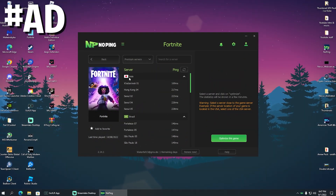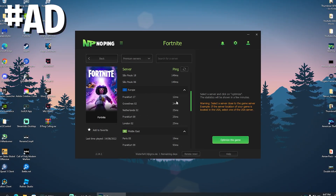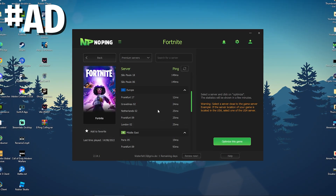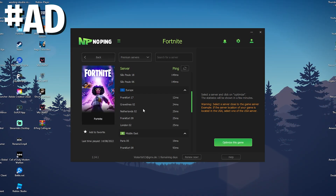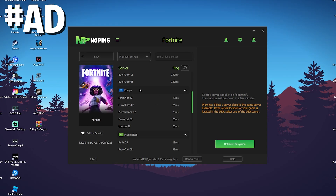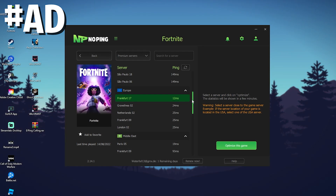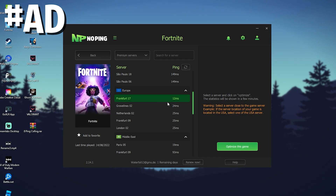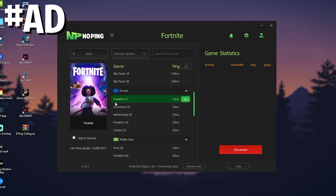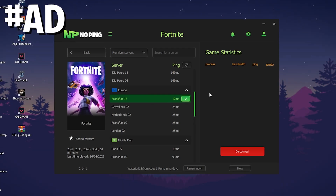Additionally I also want to mention NoPing real quick, which is an amazing tool that helps you find the Fortnite server nearest to you with the least amount of latency. Other than that, if I would normally go into Fortnite it would just randomly connect me to whatever server is least stressed right now. But with NoPing you can see I can force Fortnite to connect me to Frankfurt 17, which gives me half the ping of the other servers. I just simply click on it, click optimize this game, and I'm connected to the best server, guaranteeing the least amount of ping in Fortnite whether playing arena, creative, or whatever.